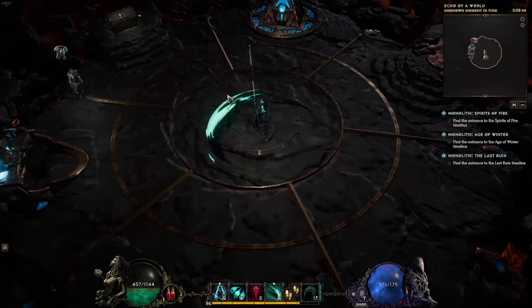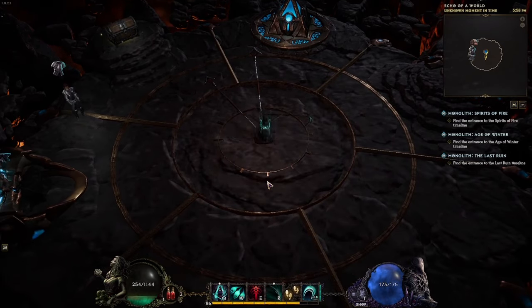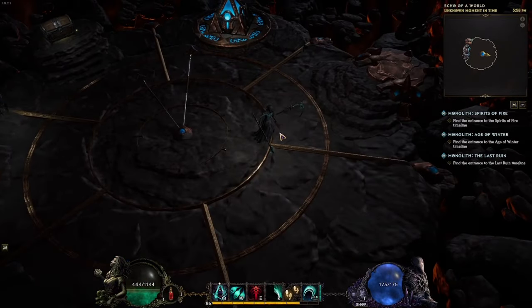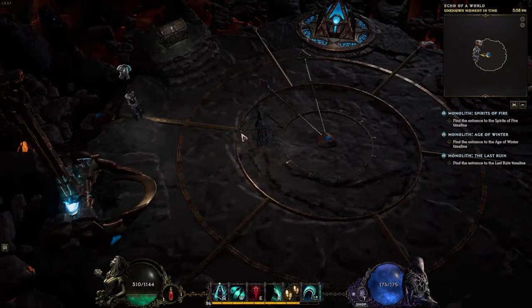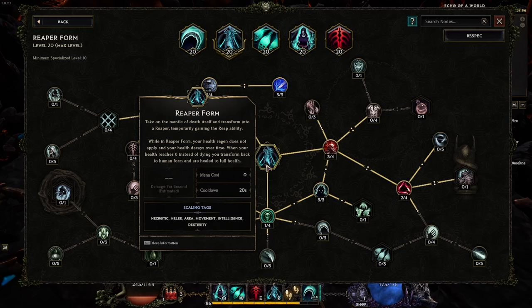Constantly maintaining Reaper Form is difficult, as the form has a constant health drain. Popping health potions is merely a means of delaying the inevitable loss of the form, but you can also spam Reap — the dash ability — to continuously gain health. Importantly, Reaper Form serves as a separate health bar unlike Druid transformations; if you die in Reaper Form you simply go back to human form. Reap has a 20-second cooldown that only applies after you are knocked out of Reaper Form.